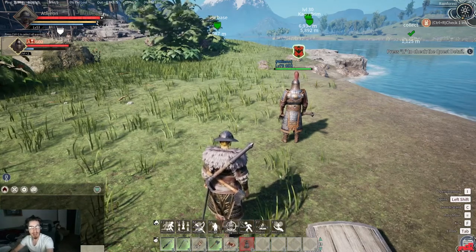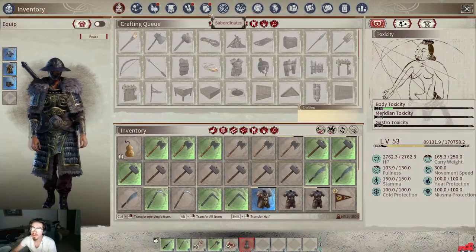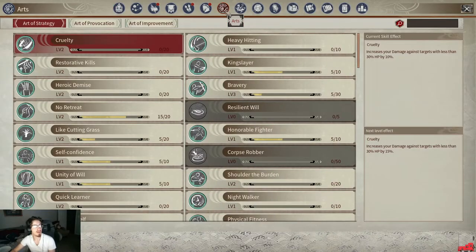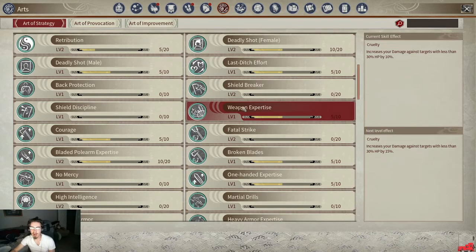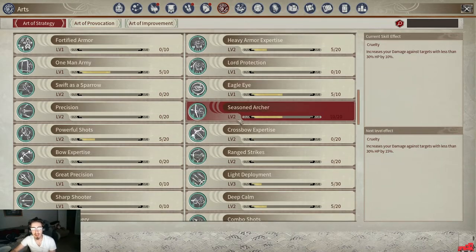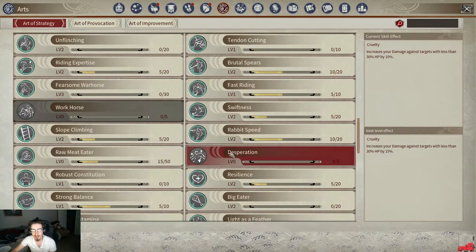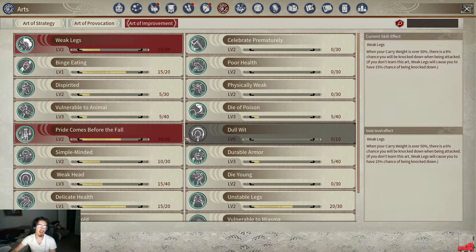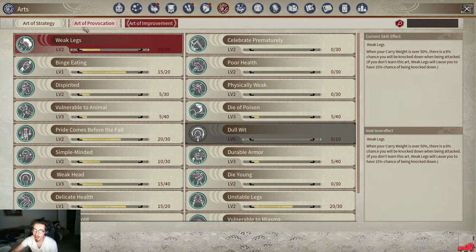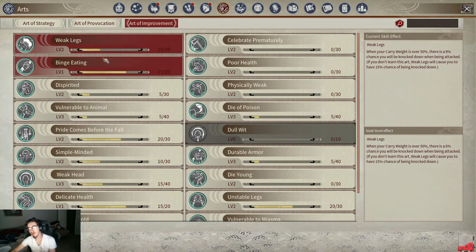Let's get into the inventory and check out the Arts tab. You can see the Arts tab here, and it has all of these skills. All of these will probably be great for you unless you've already picked up a bunch. I've got pretty much the majority of them — Arts of Provocation, Arts of Strategy, and Arts of Improvement.